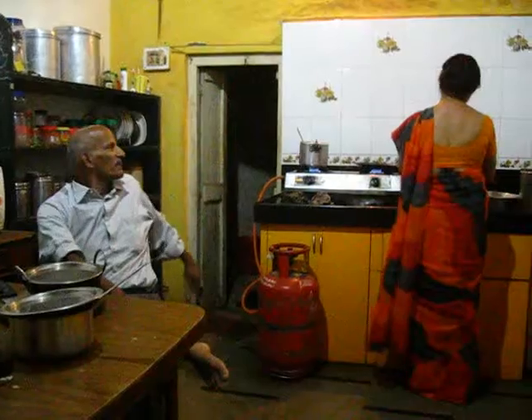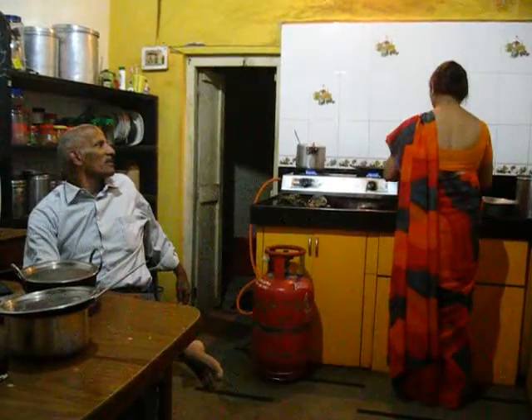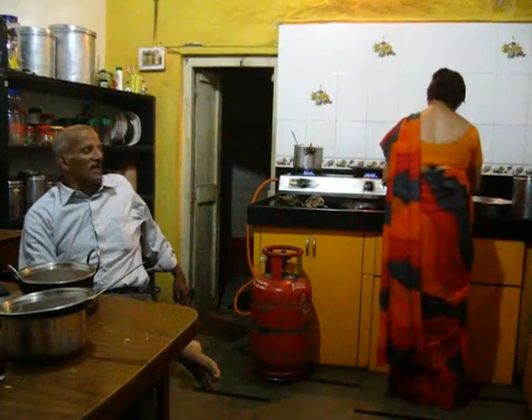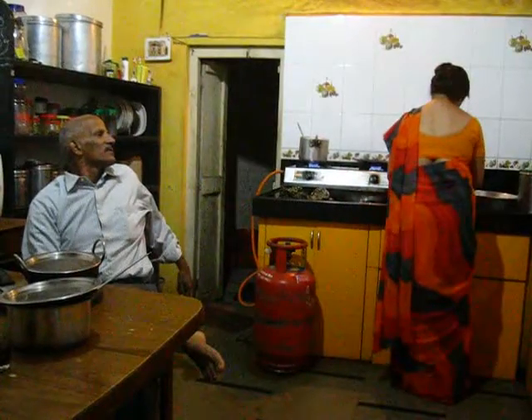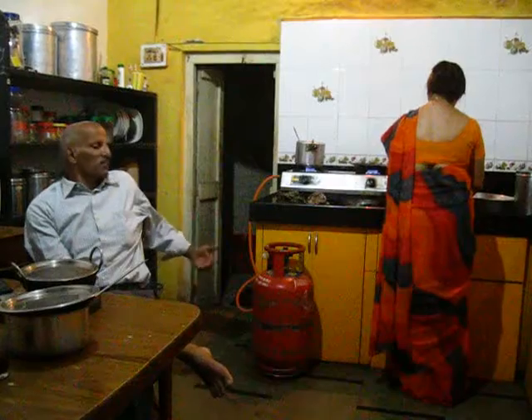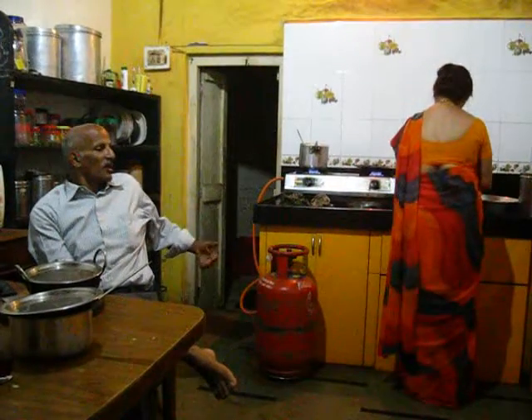Snooker is a game played with reds and colored balls. The balls are all standard billiard-sized balls. In snooker there are 15 reds — some people play 8 reds, some people play 15 reds — and then the order of colored balls comes.